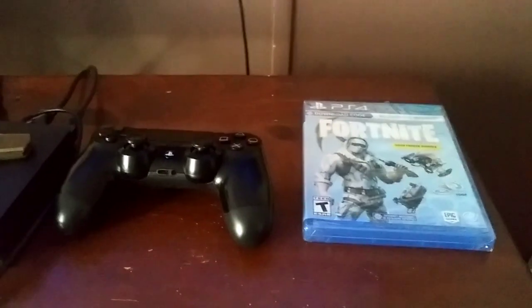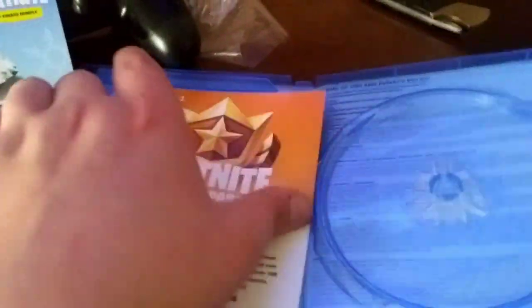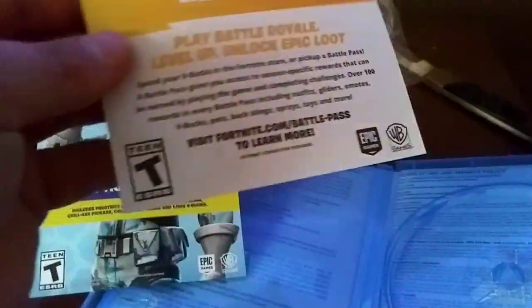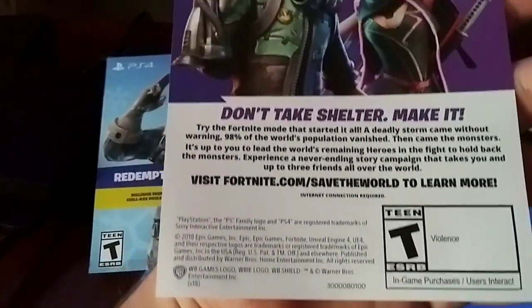I'm going to type in the code, but I have to open up the box first. All right, let's open this bad boy up. Got the plastic off. This comes as a Fortnite Deep Freeze Bundle with the damage code on the back. The reason they sold this was so you could buy the battle pass — that was the main reason. They sold it so you could take the thousand bucks and buy the battle pass as well.